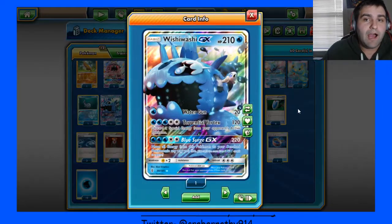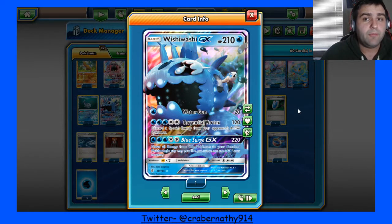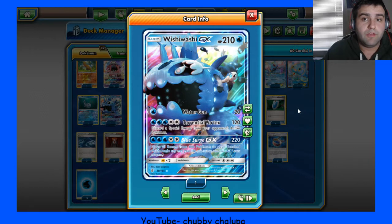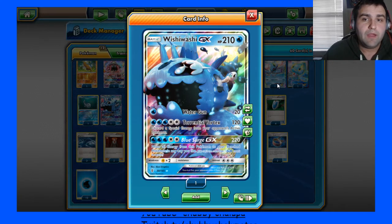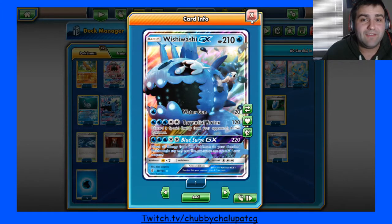I put in this Wishiwashi as a last-minute tech, like a last-minute Ninja Boy option. If you have three Energies and a Lapras that you Energy Switch attached to it, you can Ninja Boy into this and hit for 220 for game. It just gives you an option to do huge amounts of damage when you need to. Other than that, I don't think it's that good, but it could be a little niche in this.